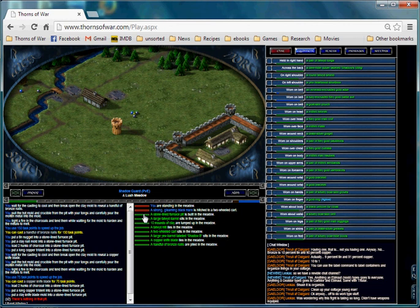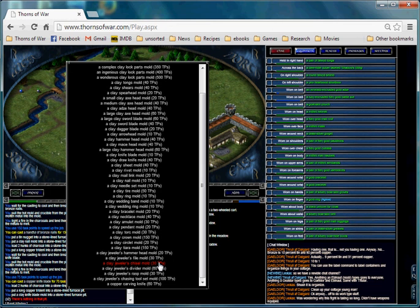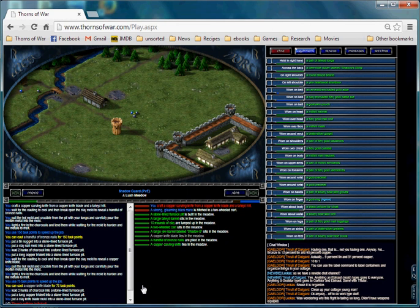Now let's go ahead and make our copper knife blade into a copper knife. Let's press craft, and this is a list of everything that I can craft at the moment with what is on the ground in front of me. I want to craft a copper carving knife, so I'm just going to click on that. It's taken my knife blade and now I have a copper carving knife.